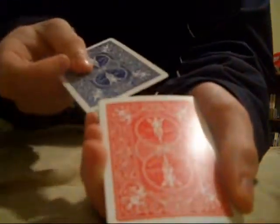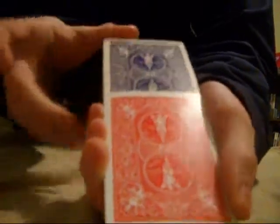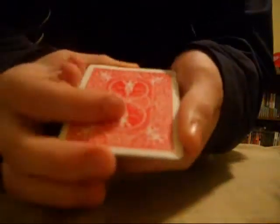Now while you show the Ace of Spades, you want to get a small pinky break under the bottom card, just like that. And you say you're going to take this blue Ace of Spades and put it right on the bottom — slide it in there — but what you actually do is put it underneath that pinky break, while you say you're putting it on the bottom of the deck.